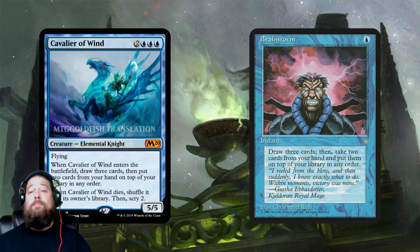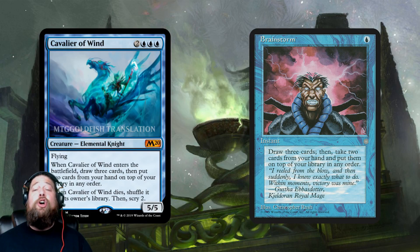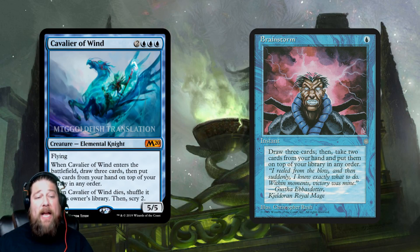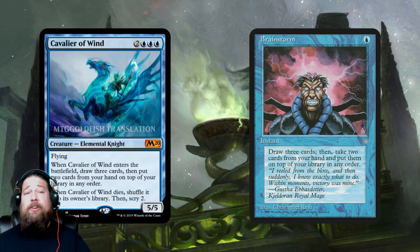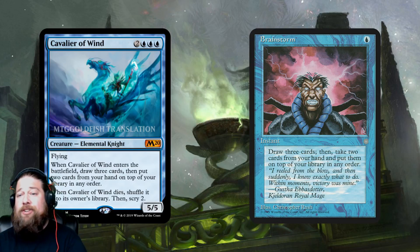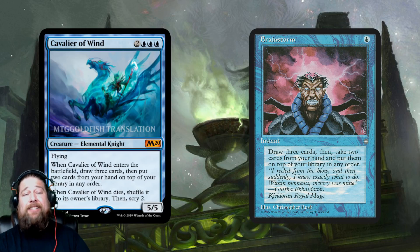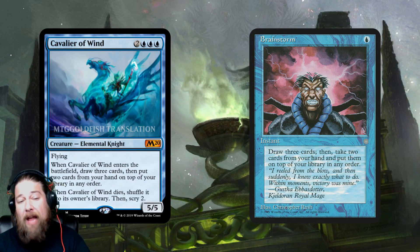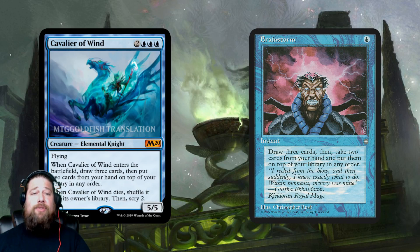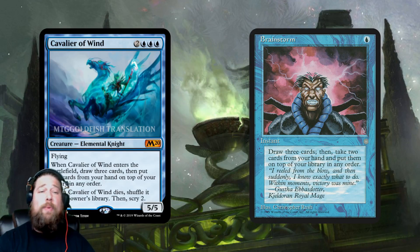It's not busted, but a five-five flyer is four attacks to kill your opponent, and it gives you value right away with that Brainstorm ability, which means even if your opponent kills it you're still getting something out of it. It's a Legacy staple — five mana Brainstorm isn't the same as one mana Brainstorm, but it is a good way to improve your hand, especially if you can shuffle away cards you don't want. Cavalier of Wind kind of does it on its own if it dies: put bad cards on top, it dies, shuffle them away, scry two.